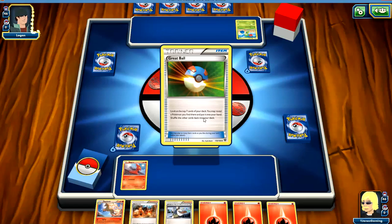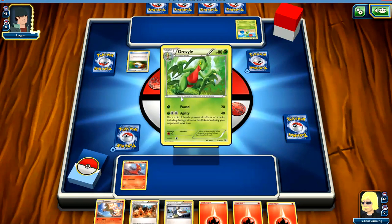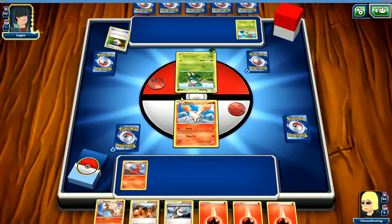Skidoo — look at the top seven cards of your deck, and if it's a Pokemon, reveal it and put it in your hand. So that's that Grovel again.